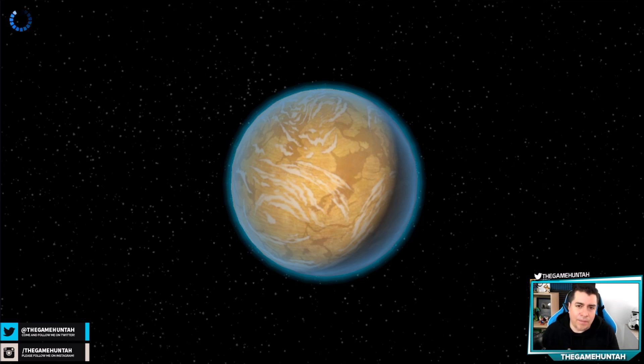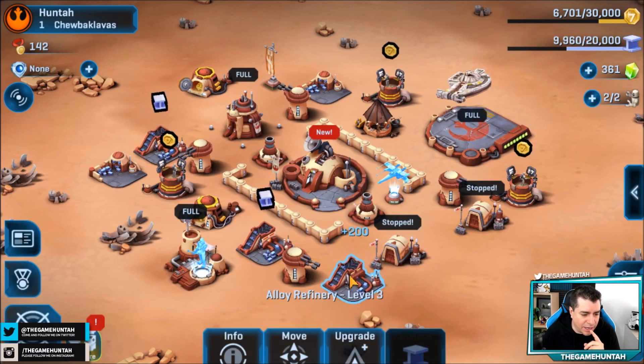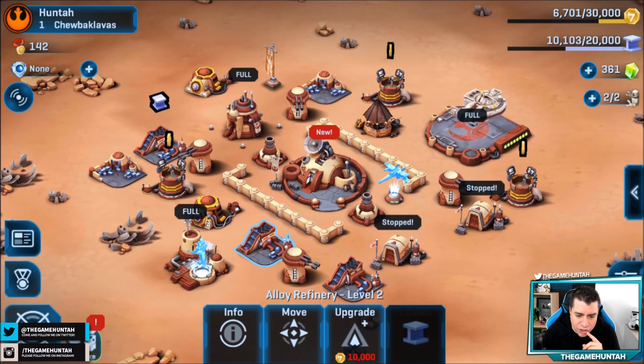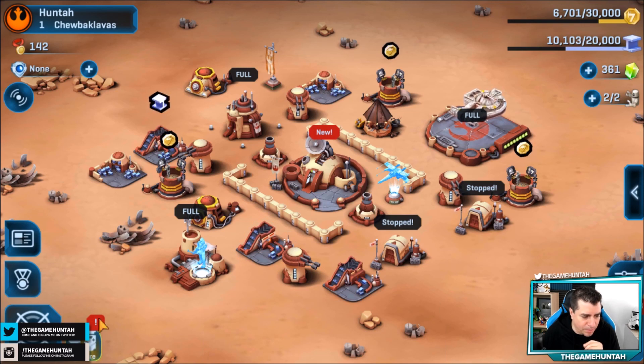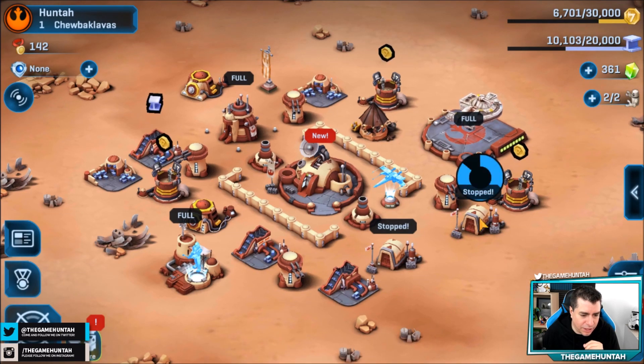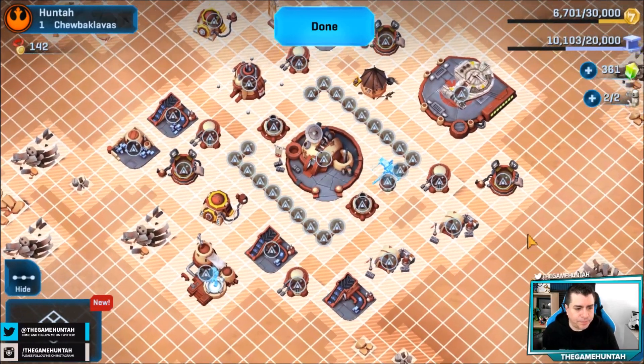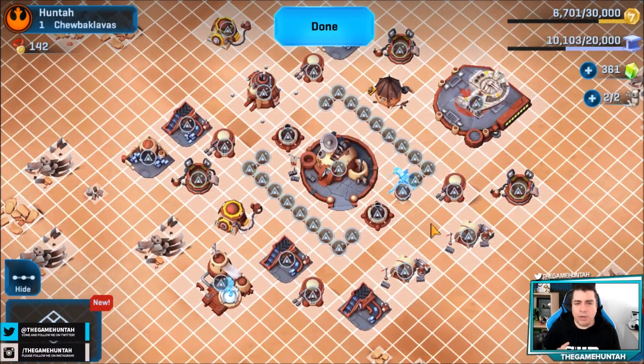Okay, so right here we got the base. Let me go and change the layout — there you go. So this is what I've been doing: in the middle we got the headquarters, remember headquarters level three. A lot of things I'm gonna change once we get into headquarters four and five with shield generators and all that stuff, but for now I only have access to mortars and rapid fire turrets.